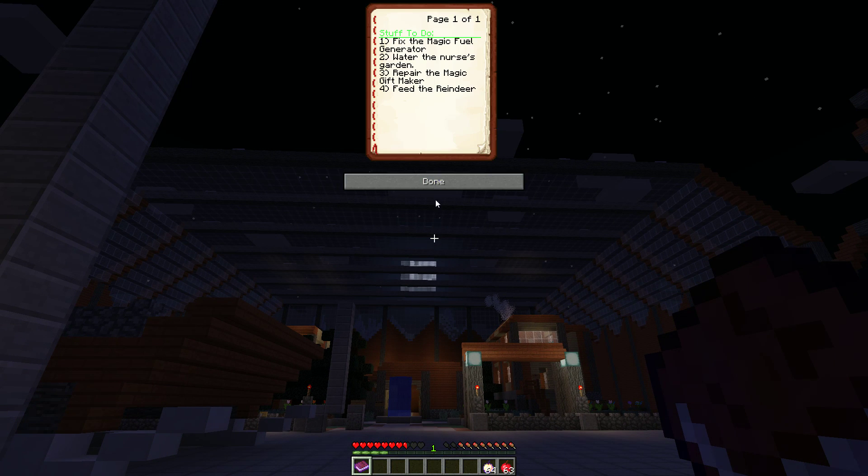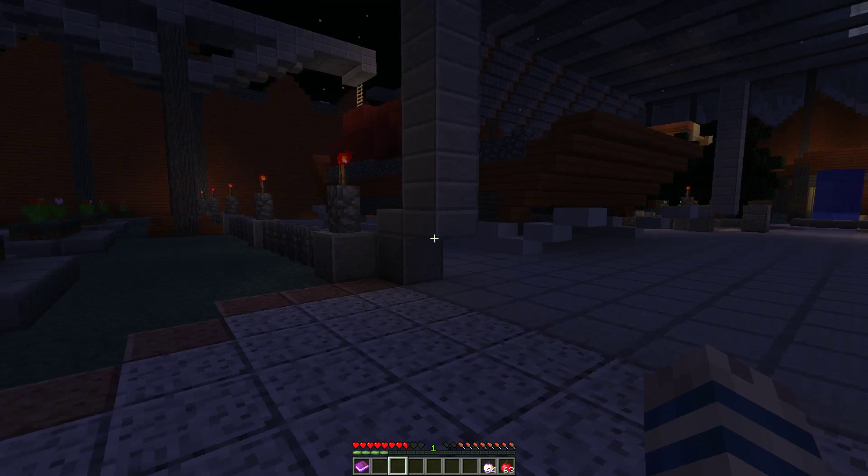Let's see - stuff to do: one, fix the magic fuel generator; two, water the nurse's garden; three, repair the magic gift maker; and four, feed the reindeer. Okay, that's kind of ridiculous. Alright, fix the magic fuel generator - let's go do that first.